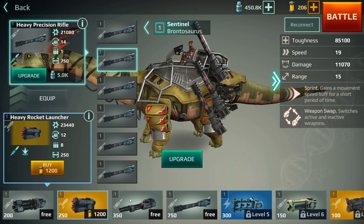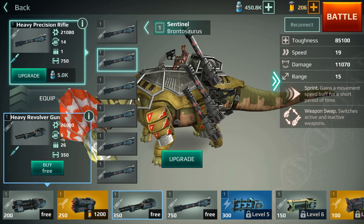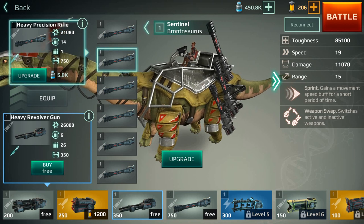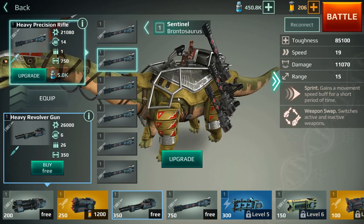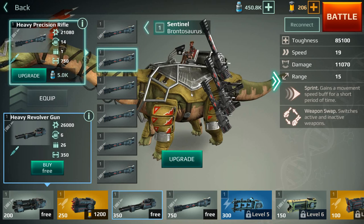The heavy revolver gun has a reload time of six seconds, capacity of 26, and good range. It's a cool little gun. With brontosaur, you always want something with a lot of distance. In an earlier video I mentioned he should have light rockets, but in the latest update he no longer takes light weapons — he only takes heavy, which makes him more potent and powerful.